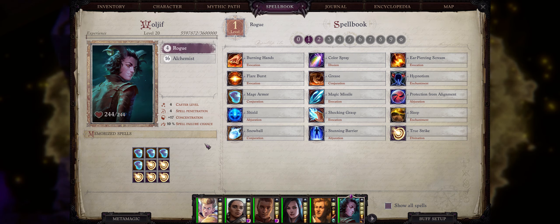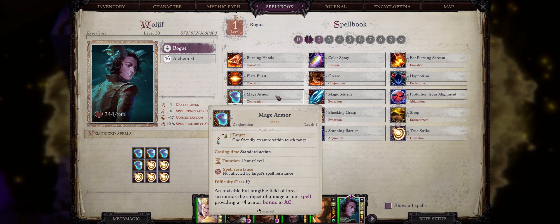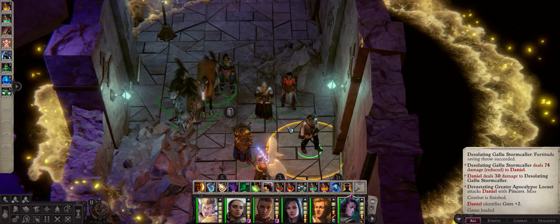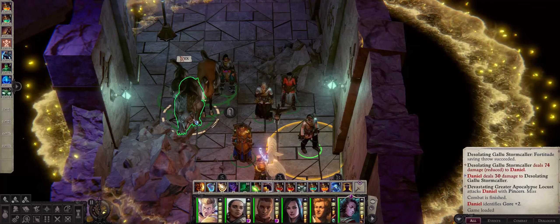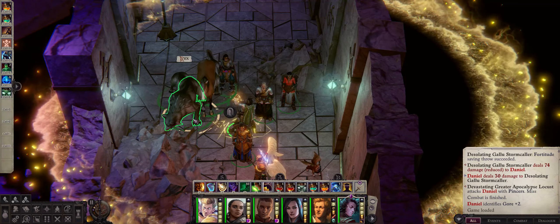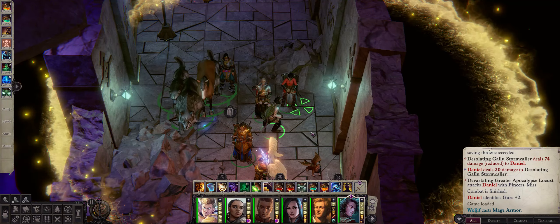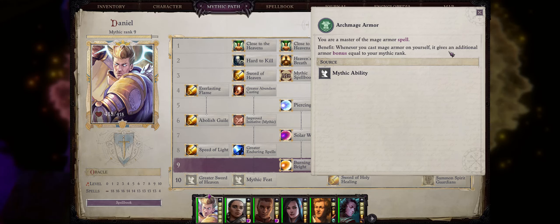At level one we already have two very powerful arcane buffs. The first is the classic Mage Armor — you can actually cast this on any character, not just the caster themselves, for a plus four armor bonus to AC. Early on this is far better for characters that don't have any armor, such as Nenio who is a wizard, and of course your pets, as plus four can be quite a big bonus early on.